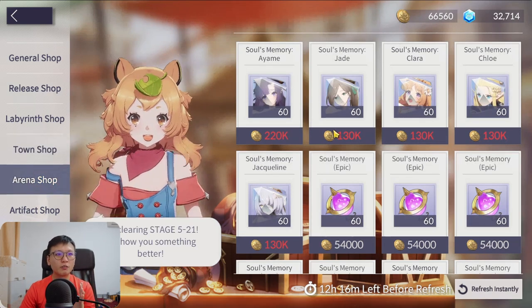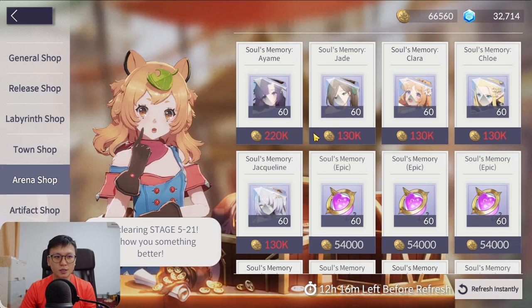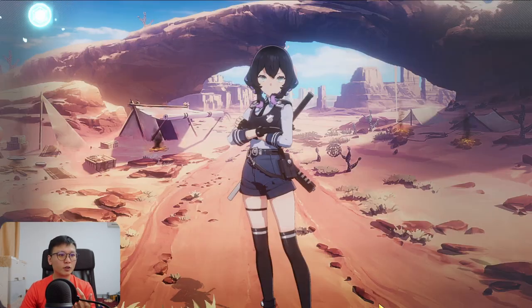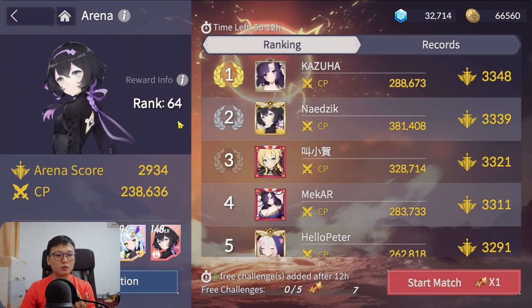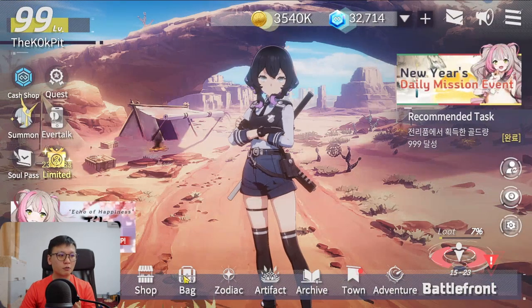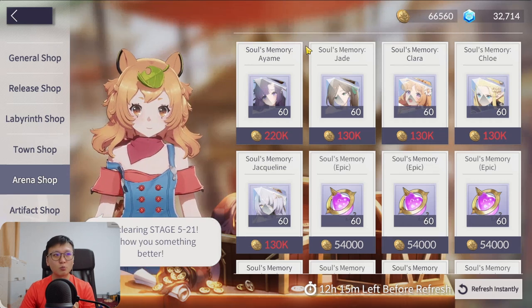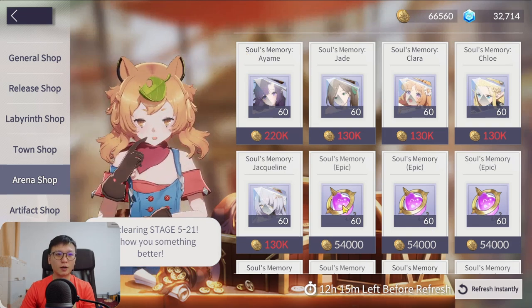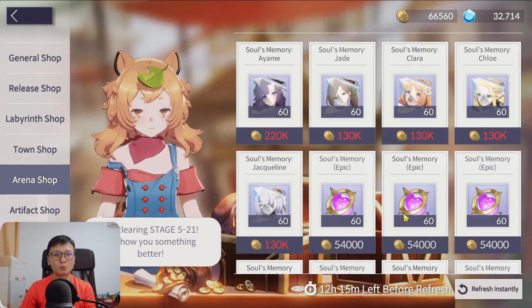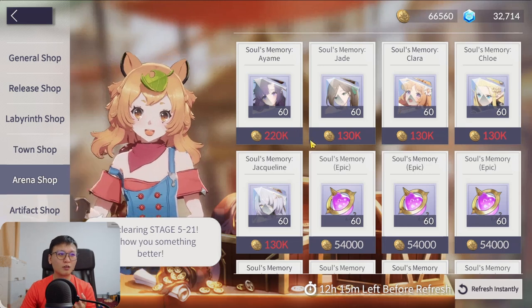The Arena Shop rewards are pretty meh. Even pushing to top 11-50 rank, the rewards are a piece of trash. For the Arena Shop, just save for Ayame. If you're not playing long term, buy the Soul Memory Epic random ones instead — saving for Ayame takes even longer than saving for Adrian, so it may not be worth it.